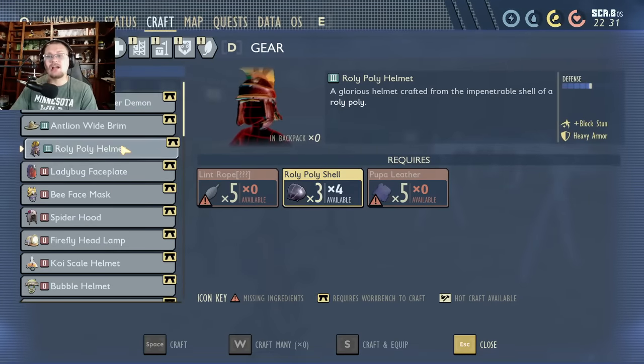Just as a reminder, the roly poly gear got an update so you'll also need lint rope to make it — there will be another video on that very soon covering how to get and make lint rope, so make sure you're subscribed. Please hit that like button and leave a comment about any other tips and tricks for new resources you'd like to see covered. Thank you all so much and I'll see you in the next one.